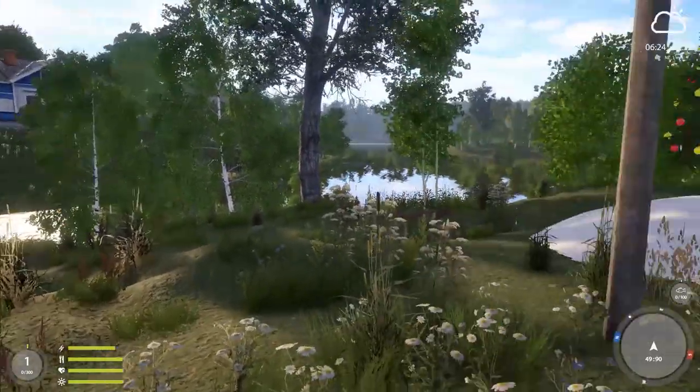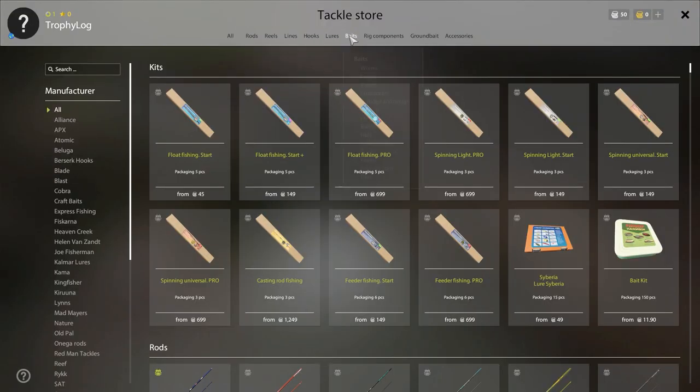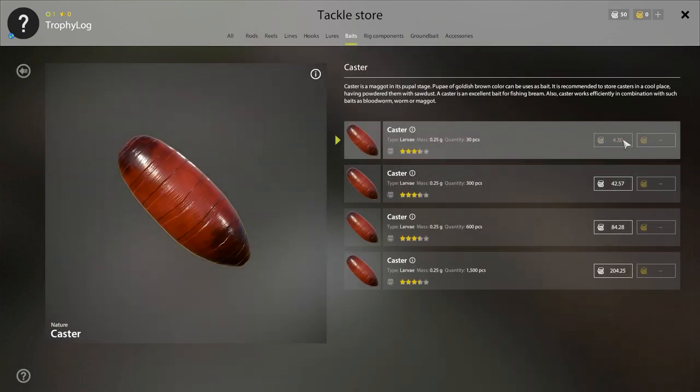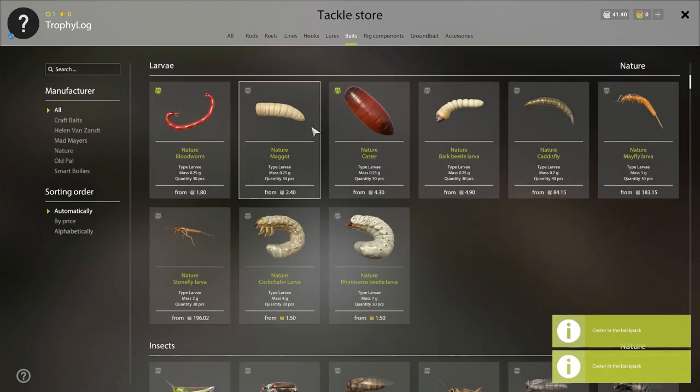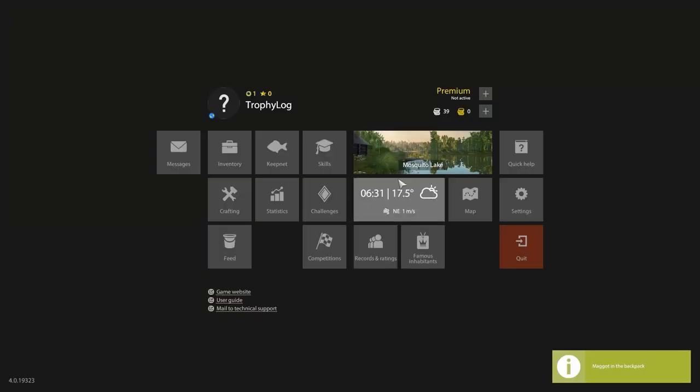It is an absolutely beautiful day at Mosquito Lake but I am actually heading to Winding Rivolet, and before I do that I'm gonna get some bait. I need some casters, and why I'm getting these is because I'm going after some dace and bleak. I'm going after those for purely cash — I'm not expecting any trophies right now.